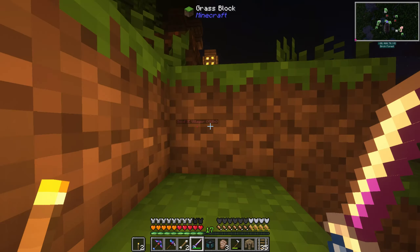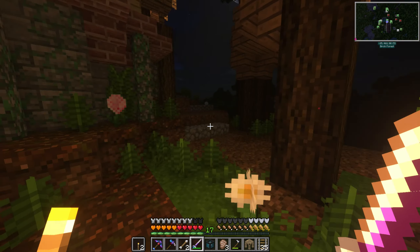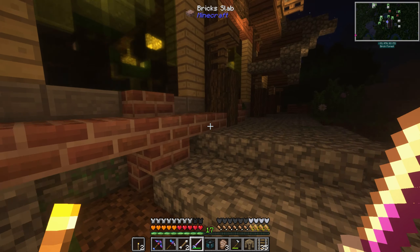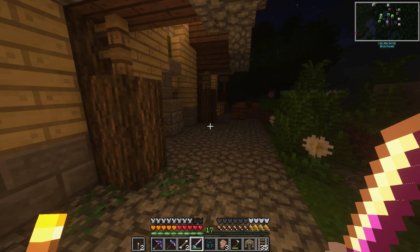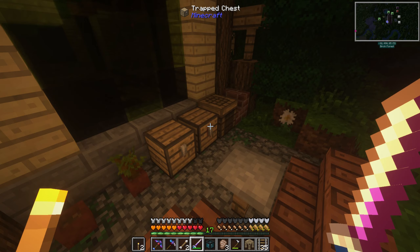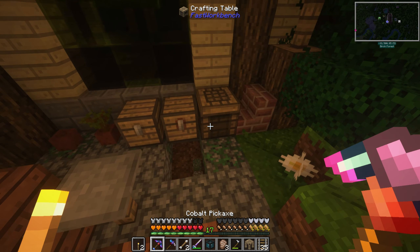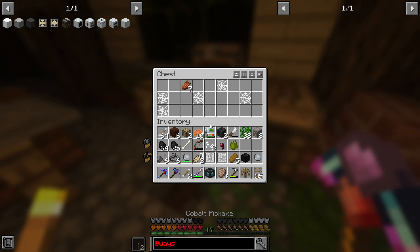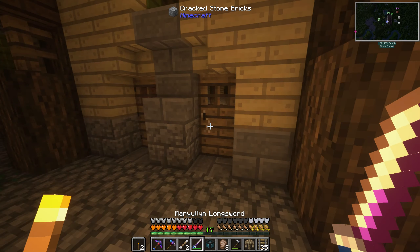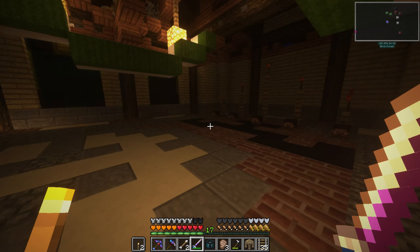It actually worked this time because I didn't accidentally place it twice. Took a while, but we have our blacksmith there now so we can finally move stuff over. I put the smeltery up there and we can probably get started with Immersive Engineering or something. Two chests — one is a trap chest. Anything inside? Spider webs. I'm actually going to leave that there for a second.